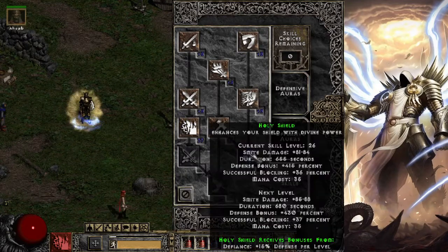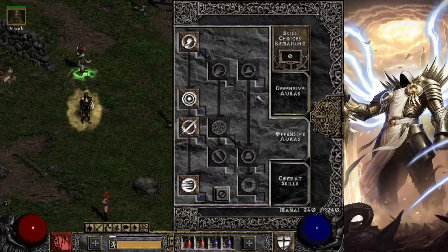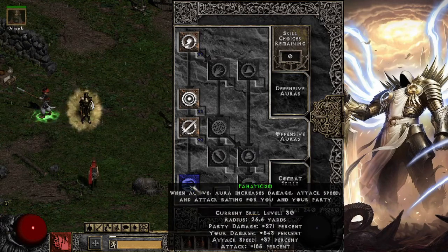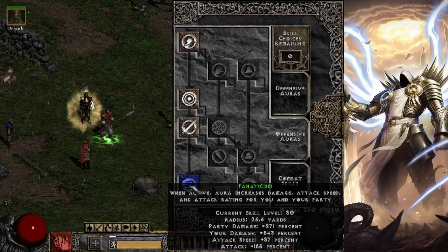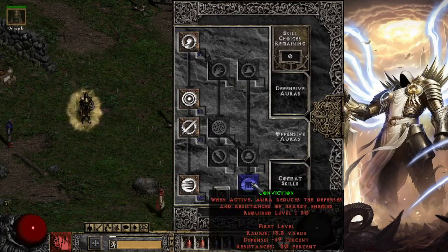You want at least one point in Holy Shield. I put one point into it and throw extra points here later on. Into offensive auras — there are two ways to build this. If you have an Infinity merc, I like using Fanaticism. You need 108 total attack speed, and with Fanaticism and the Griswold set, you only need an extra 40% from Laying of Hands and High Lord's amulet. However, if you have 15 IAS jewels in your gear, you can drop Fanaticism and go Conviction Aura, and then you don't need Infinity — you can use an Insight merc or a Reaper's Toll max damage merc.